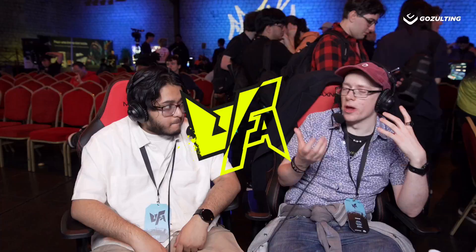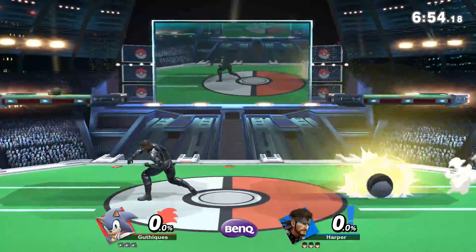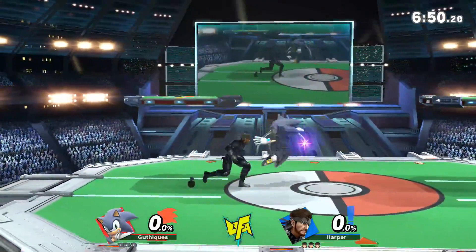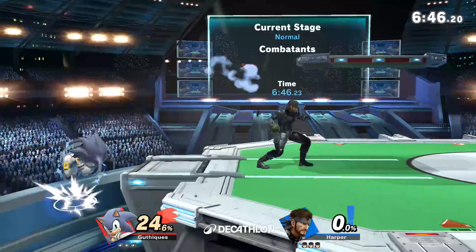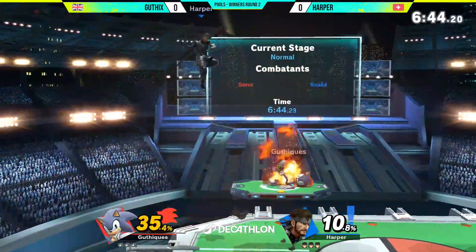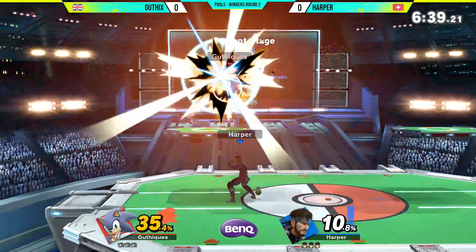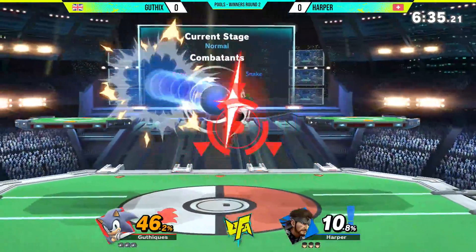This is how Guthix is actually going to be able to take the stocks away, because at some point you've got to engage with the Snake main and you've got to be up there close quarters to take the stock away. Anyone with any experience fighting a Snake knows you do not want to be fighting up close and personal when he's got moves like grenade, C4 that can latch onto you, up slash, and the up tilt — the bwenn and box tilt move.